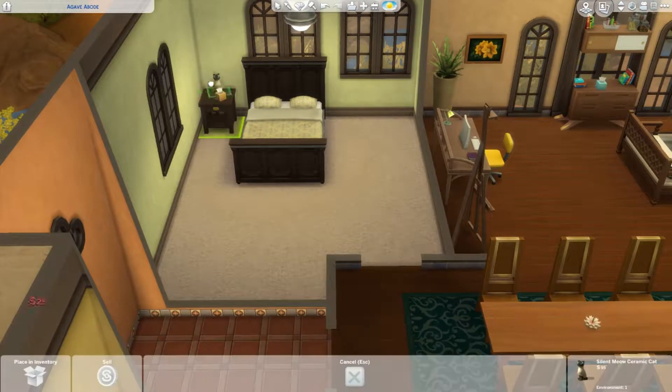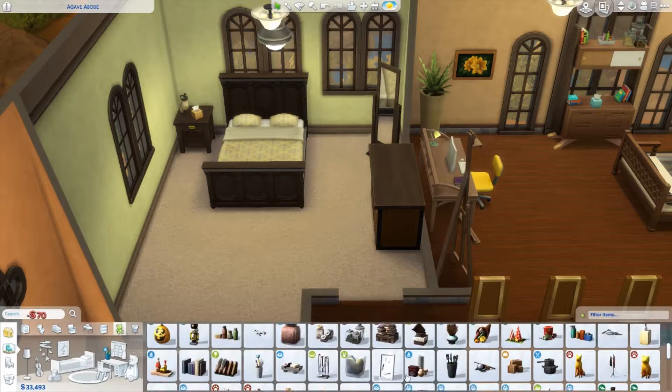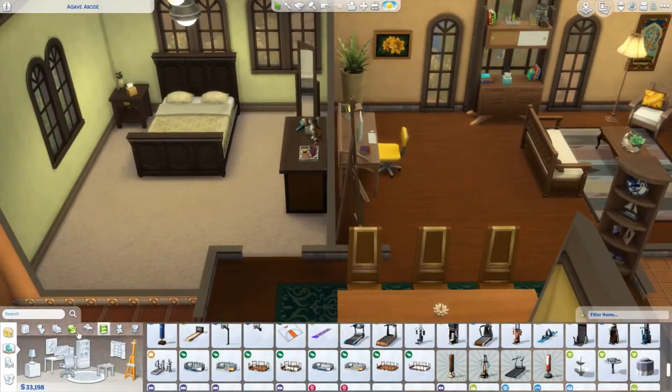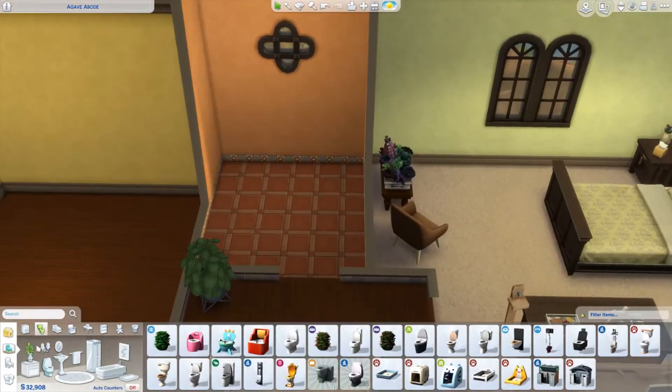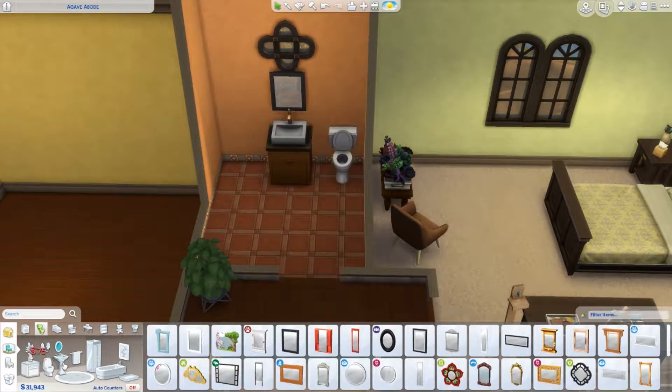Moving on to her bedroom — just some really dark wood tones with the lighter green. I love that combination; I think it looks so relaxing. It kind of reminds me of what you would see in a spa or something like that. Just a little sitting area in her room, nothing crazy. She devotes all of her time and attention to her cats.